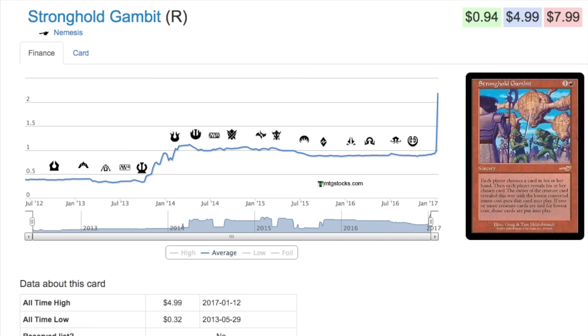Two mana for possibly putting an Emrakul or a Griselbrand into play against certain decks from the sideboard — some sideboard cards are $15, $20, even $45 — so at 32 cents or under a dollar it's a very good deal. One of the things I look for when trying to speculate is whether the card does something incredibly strong, and whether that strong thing can get stronger over time. When Nemesis was printed, the creature base didn't have Griselbrand or Emrakul; those got stronger over time.